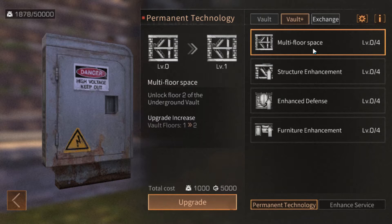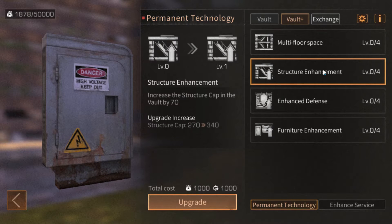These upgrades can be purchased with security points and new dollars. You can choose to upgrade your floor space, which will add additional floors per upgrade, letting you expand your vault downwards. Structure enhancements will increase the structure cap in the vault, and an increased structure score will allow you to place more walls and floors. This can lead to elaborate labyrinths or just a grand vault.